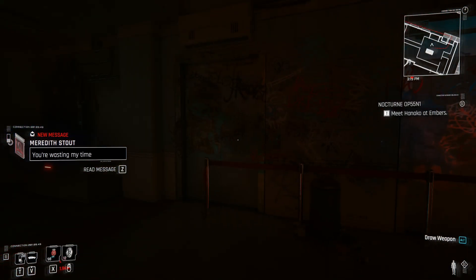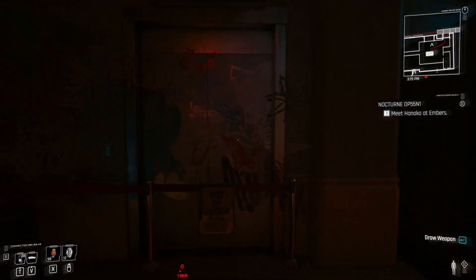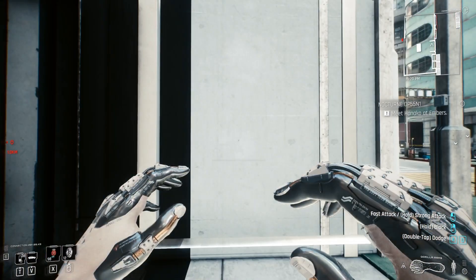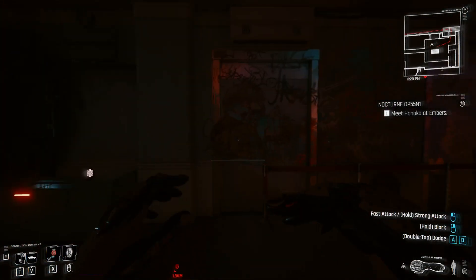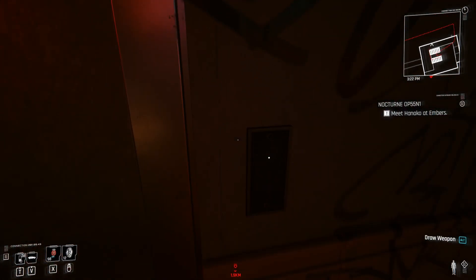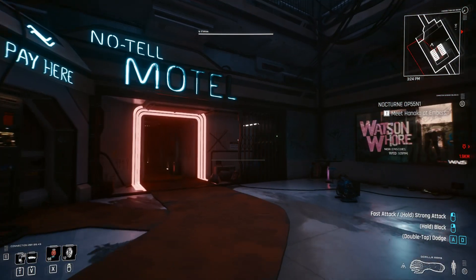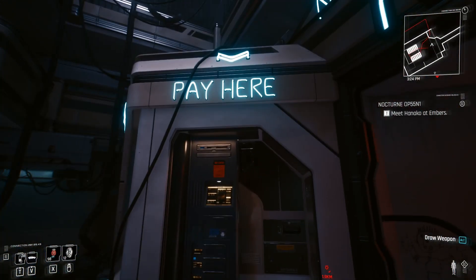Look, these elevators say 'out of order' and people might think that's cut content — like this place was going to be ten stories tall. But don't get your hopes up. There's nothing behind them: no elevator shaft, no remnants suggesting elevators were planned. It's just been designed that way. The same goes for the other elevators — clip behind them and there's nothing there.